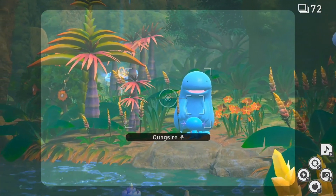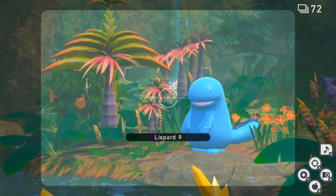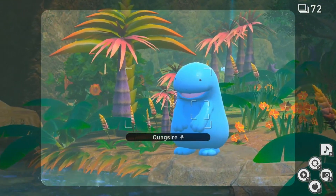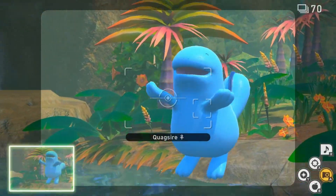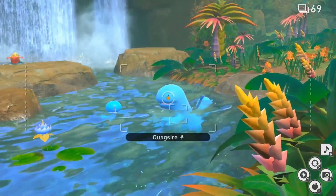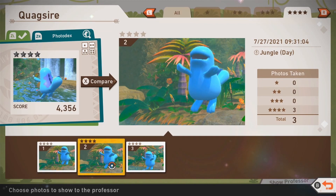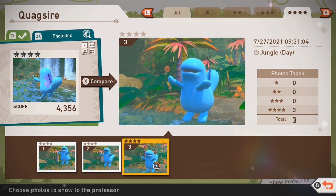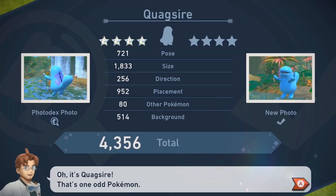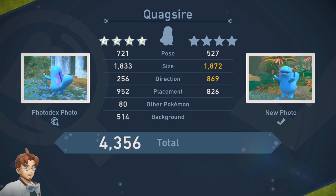Here you can see Wooper leading the way, and then we just focus on Quagsire. And just like that, you have the four-star photo of Quagsire on both Research Levels 1 and 2. My pictures here for Level 2 are not the greatest, but my old picture was from Quagsire from behind, and the waterfall behind it gave me that extra background bonus, which got me the 4,000 points I was looking for.